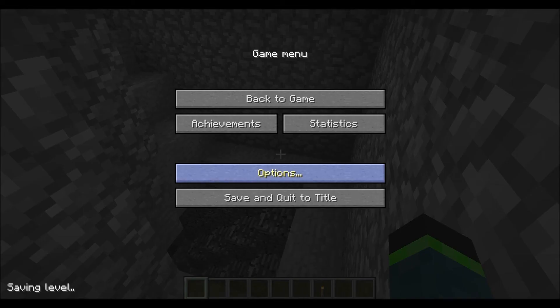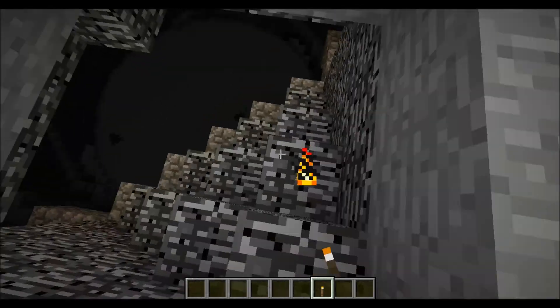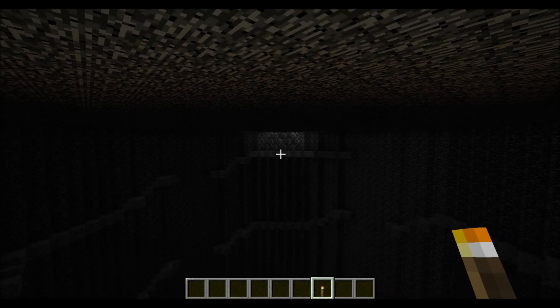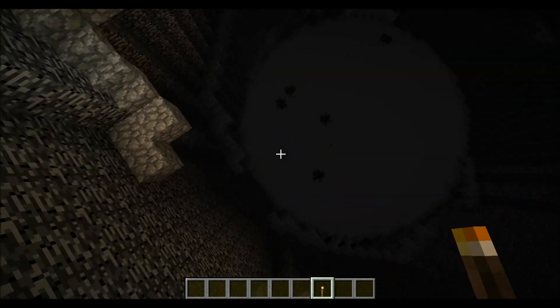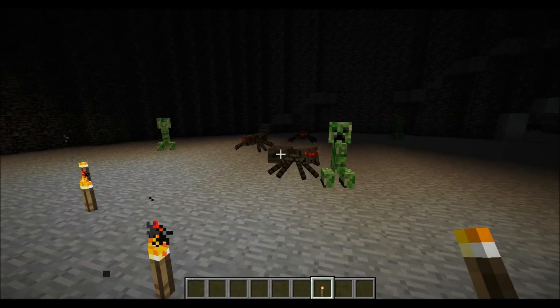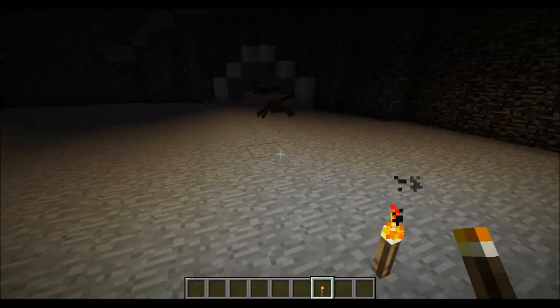Let me grab some torches. My difficulty is set to hard, so I actually see some mobs. We'll go down here and this is the first challenge — you need to be fighting the other team while going down this big circular cylinder. Hopefully you don't get shot off by skeletons or anything, because there are quite a few mobs just because it's dark down here, which adds to the challenge a bit.